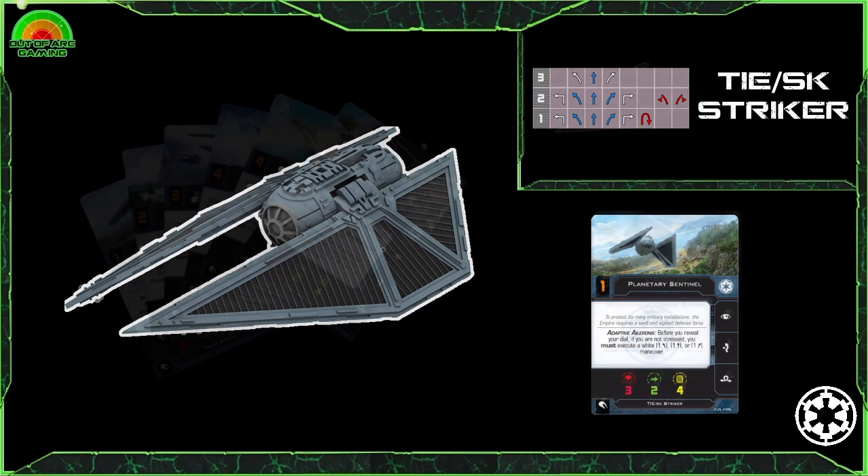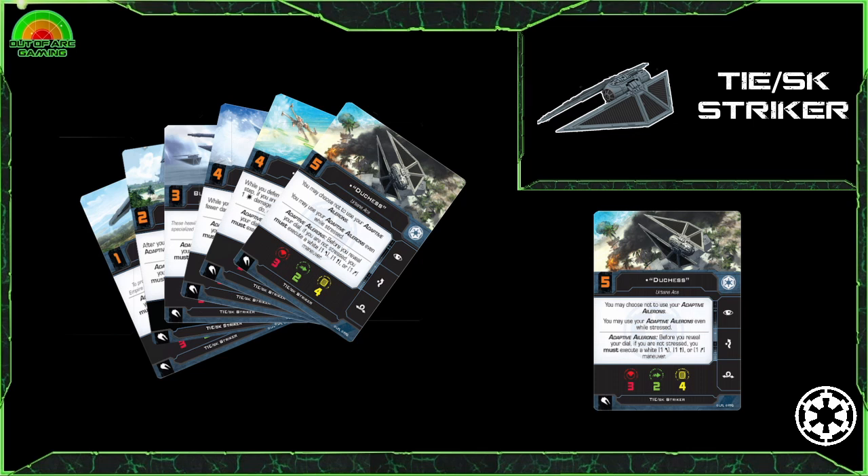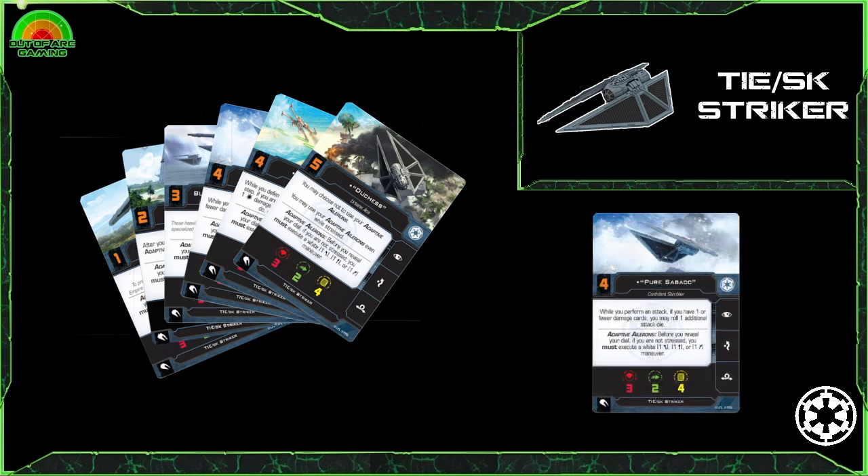For pilots, if you're worried about those ailerons, Duchess is the pilot for you — giving you either the option to ignore them or use the adaptive ailerons while stressed. At initiative 5, you'll be moving towards the end of the turn and have the flexibility of perfect information about where your opponent will be, which can be crucial. If you prefer raw attack, then welcome Countdown — whilst you have one or fewer damage cards, you gain an additional attack die. In the right situation you'll be getting 6 attack dice, sure to be a thorn in your opponent's side and provide an unexpected alpha strike.